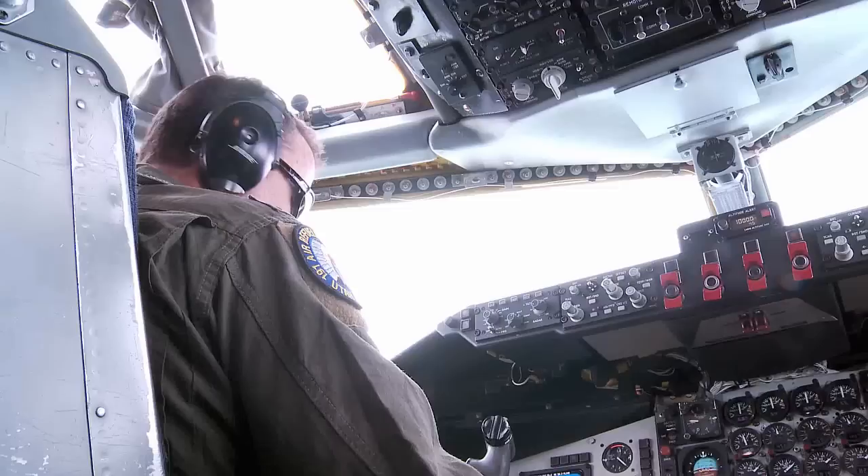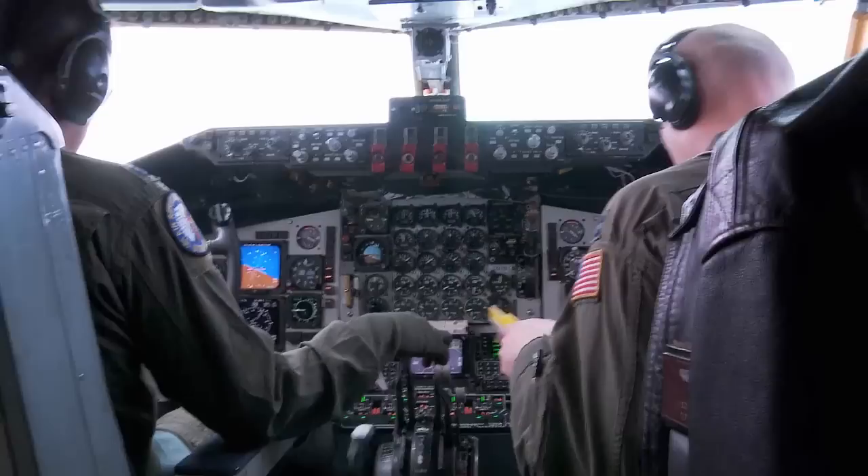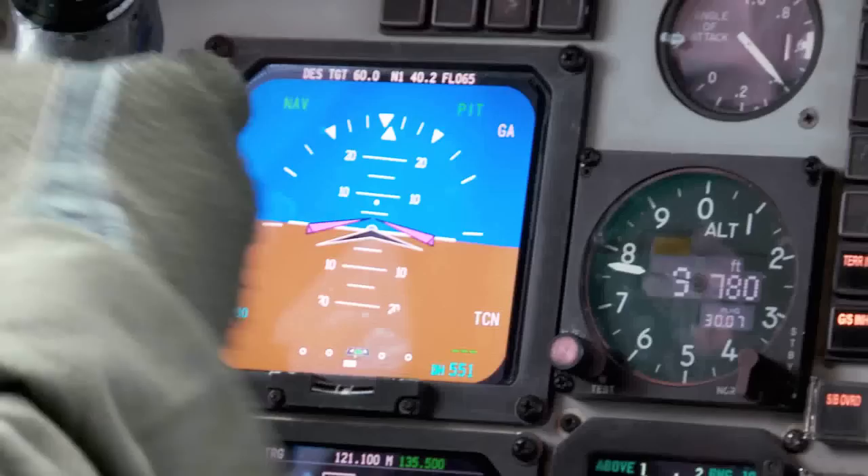I should be turning here shortly. Crew, it's simulated — simulated, we have a fire light, number one. Compartment hot light is on as well. Fire light remains on. Looks like the EGT's getting hot. We're going to go ahead and... Hydro, four, four in the green. All right, we'll get in the checklist.